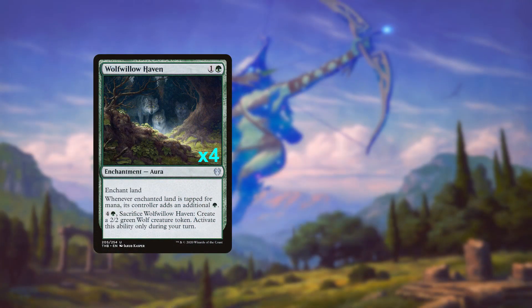Now we've come to the main course: the enchantments. Because what's an enchantress deck without their enchantments? Similar to the creatures, we'll start with accelerants. Four copies of Wolfwillow Haven give us a mana dork that also triggers our enchantress effects in the late game, but importantly helps us jump to four mana on turn three to ensure we have an Eidolon of Blossoms as early as possible to get as many triggers as possible.